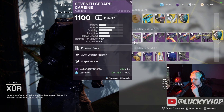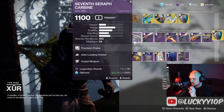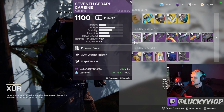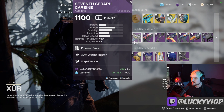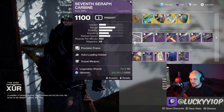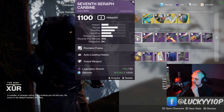Next up we have the Seven Seraph Carbine, a 450 RPM auto rifle. They recently buffed this archetype. Auto Loading and Vorpal is actually a perk combination that's really good for most weapons, except primary ammo weapons tend to not be the best for this. Could be a good champion auto rifle though, so I would grab one if I were you and just let it collect some dust in the vault.